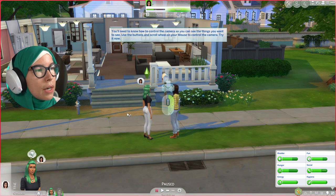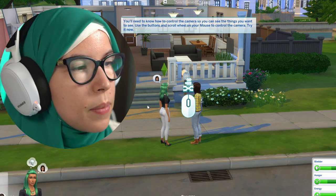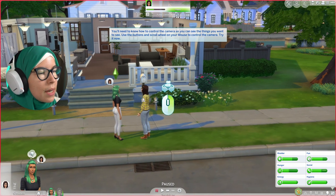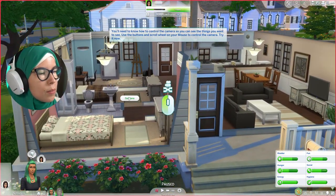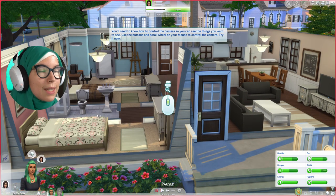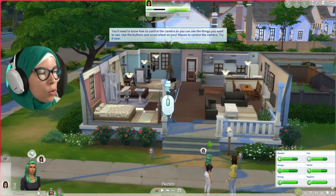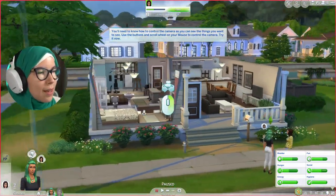You'll need to know how to use the camera so you can see what you want to see. Use the buttons and scroll wheel on your mouse to control the camera — this is why I say please use a mouse to play Sims 4. Right-clicking pans the camera, left-clicking interacts with objects, scrolling the wheel zooms in and out, and holding the middle wheel left to right rotates the camera.